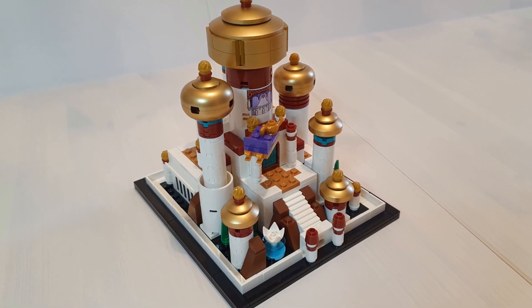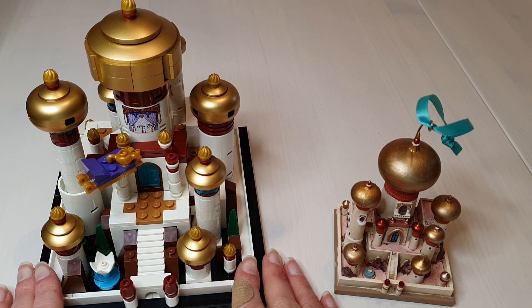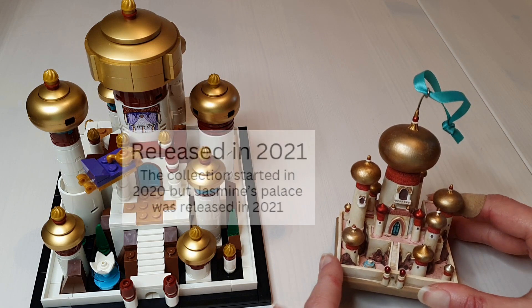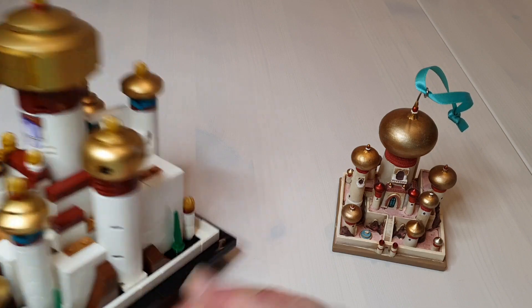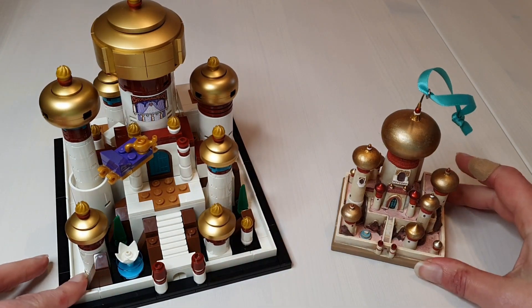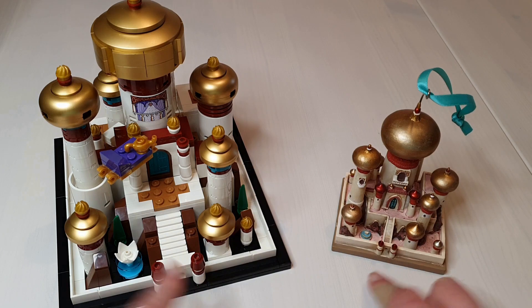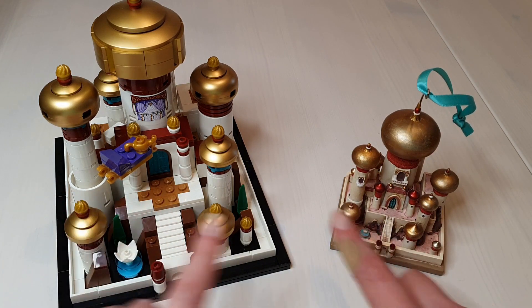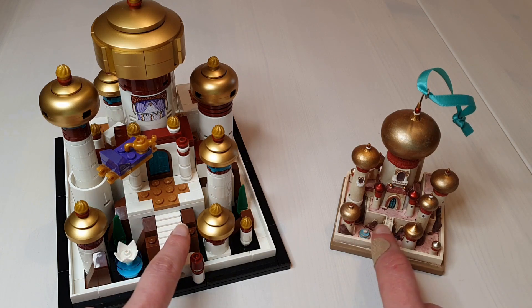Whatever blueprint Lego is using to create this palace actually lines up really well with the 2020 castle collection from Shop Disney. Here is the Lego Agrabah Palace and here is the version from Shop Disney, released in 2021 — it's really, really cute. So straight away we can see a lot of similarities. We start from the front — we've got these two little turrety bits here, the little entranceway, stairs leading up to the main door, turrets either side. We've got turrets of varying sizes and we've got the pond there. We've also got some of the rock detailing down there as well.